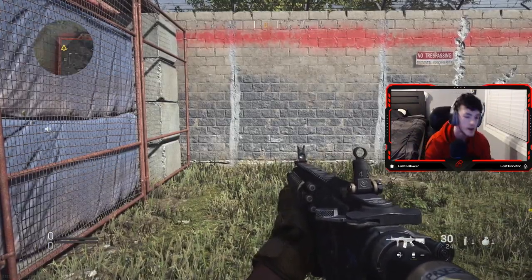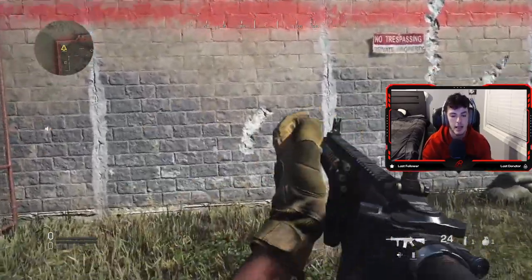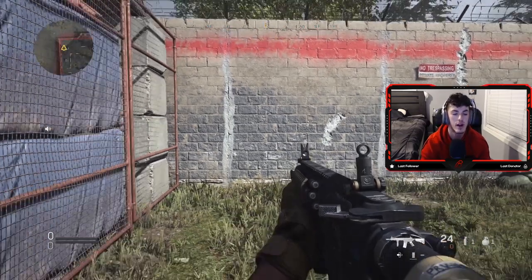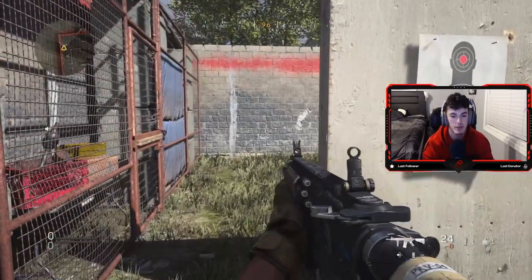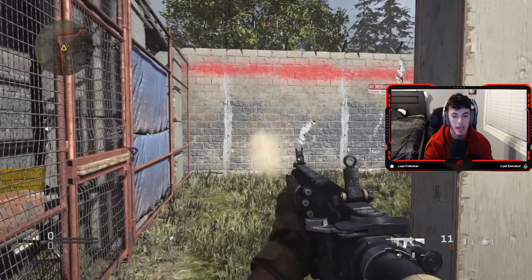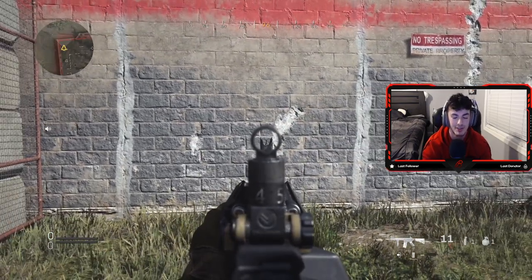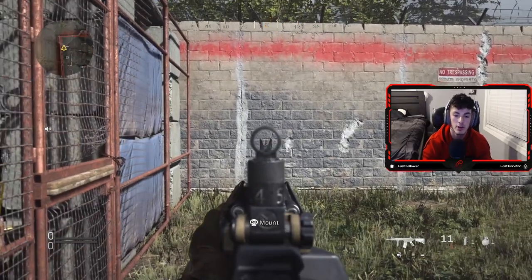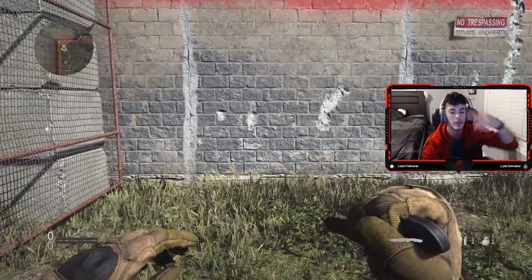Tip number four is controlling your fire rate. If you just go completely berserk with the trigger and hold it for 25 bullets to empty the clip, that's exactly the spread you're going to get. By controlling your fire rate, I mean shooting three, four, five, or six bullets at a time — you can see how much more accurate that is than just holding the trigger for five seconds. Also, in this game, if you press left on the D-pad it puts your gun in semi-auto mode, which is going to help your aim a lot, though the fire rate will be lower.